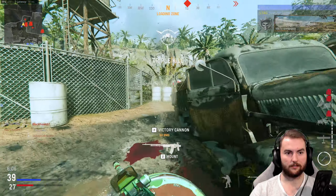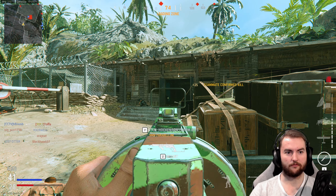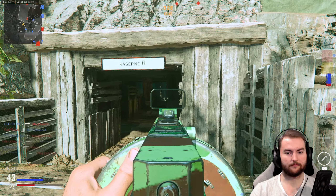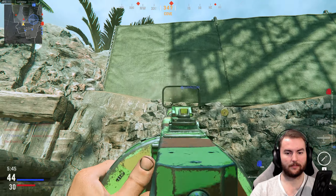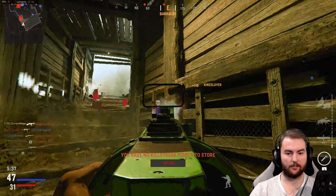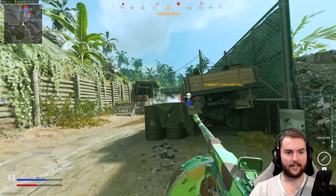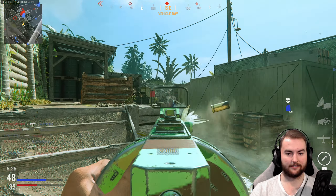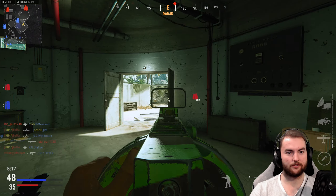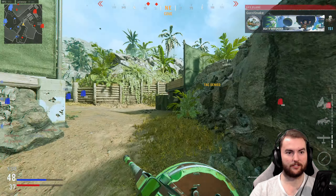Always looking at the minimap when you have the advanced UAV going — oh, I didn't realize he was that close. Fair enough. Let's move up — should be good to go through here. There's a guy very close again; the radar is really helping us out. Advanced UAV carrying us through this game, which is fine — it means somebody else on the team is doing quite well too. Oh wait, there's two — gotta get out of here. We don't need to reload because we have 70 bullets left in the mag.